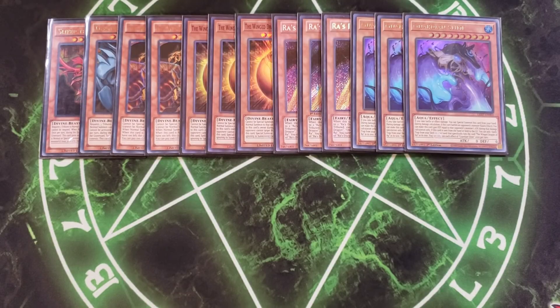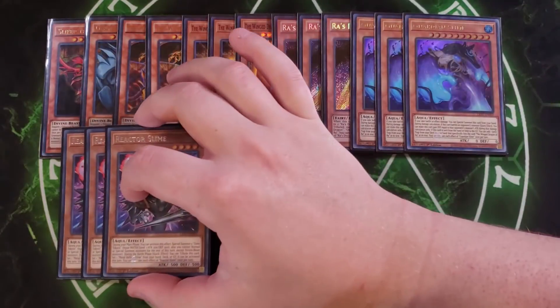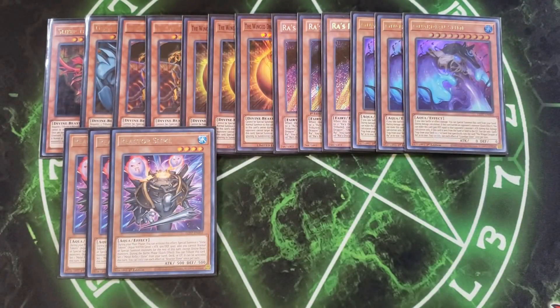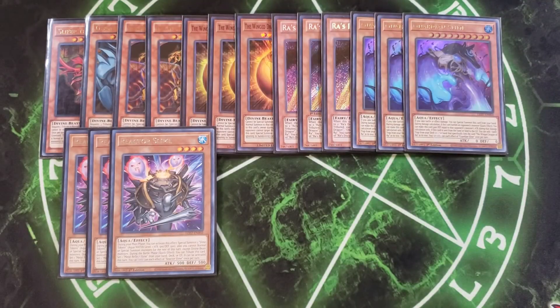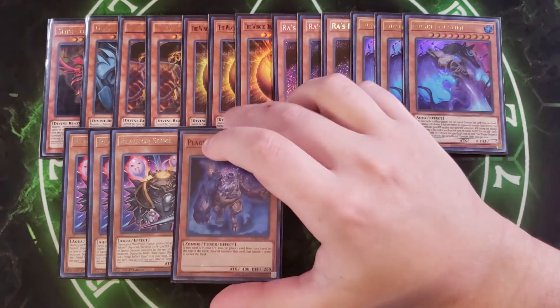We then play three copies of Reactor Slime. During your main phase, you can special summon two Slime Tokens to your side of the field, but you cannot normal or special summon for the rest of the turn except for Divine Beast monsters. During the battle phase, you can quick-effect tribute this card to set a Metal Reflect Slime from your hand, deck, or graveyard, and it can be activated that same turn — which helps you get Metal Reflect Slime on the field quickly to go for Egyptian God Slime.